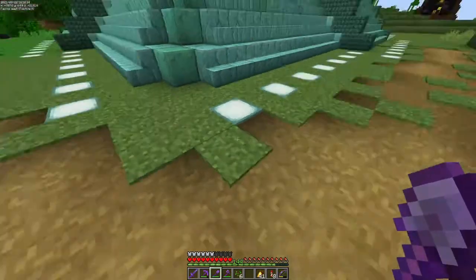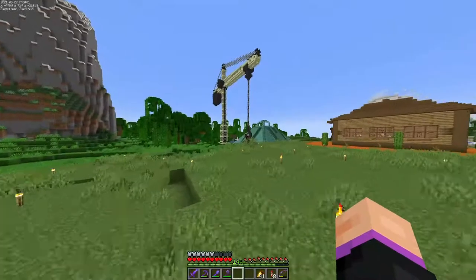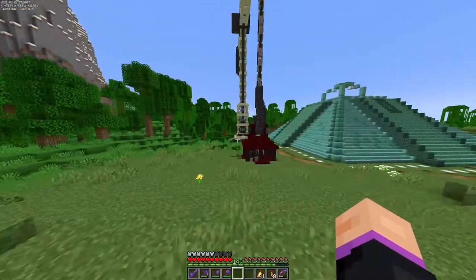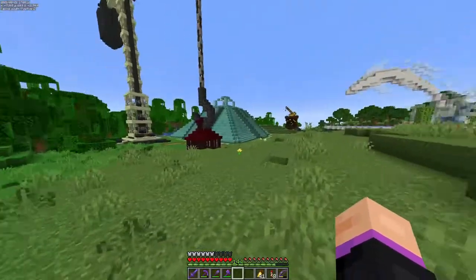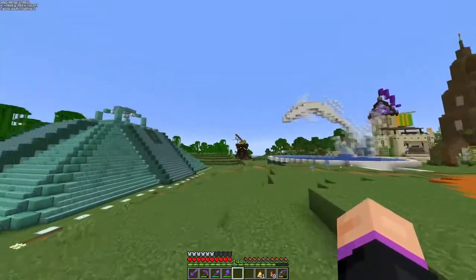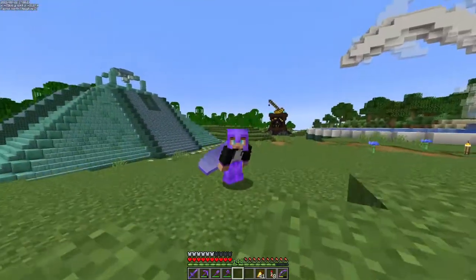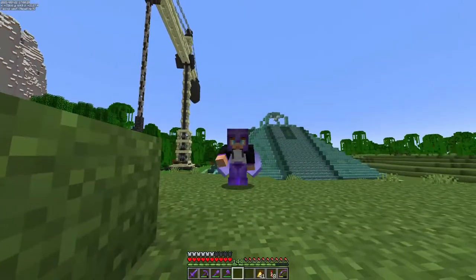We have now created the path that leads all the way to the beacon shop. I'm just going to adjust a little bit — I hope you enjoyed this episode. We built two shops today: the Blackstone Gilded Axe and the beacon shop, which I don't really have a name for yet — maybe Beacon Crane. If you have any ideas, comment them below. I appreciate you watching. We'll catch you guys next week. Bye!